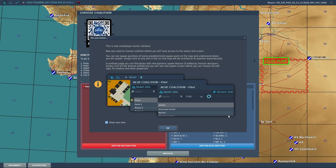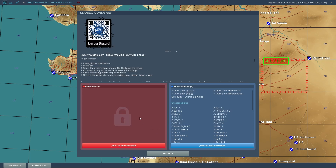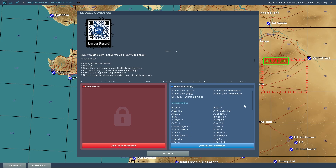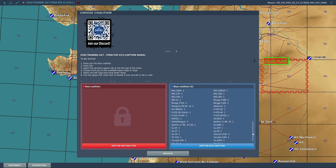So right as you load in, you should get this prompt which shows you that there is a new multiplayer server interface. You can select if you want it to show up next time or just not show up at all anymore. And then you get this screen where you can choose which coalition you want to join. This could be useful in servers like the Cold War server. On 4YA though, there's only the blue side, and for each side it should show up what each player has selected as an aircraft and also all the available slots.